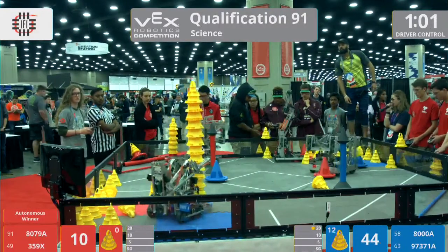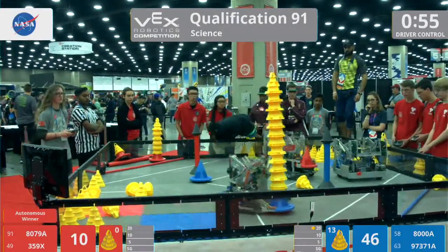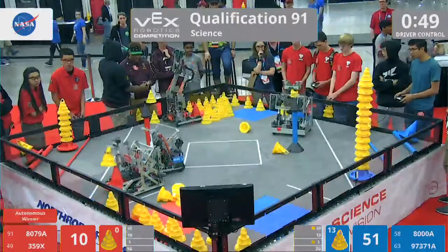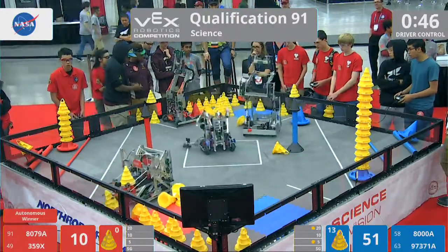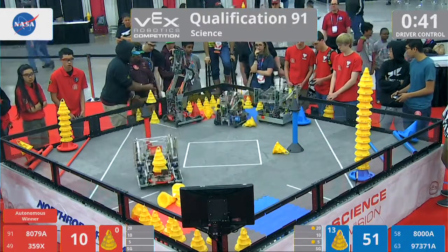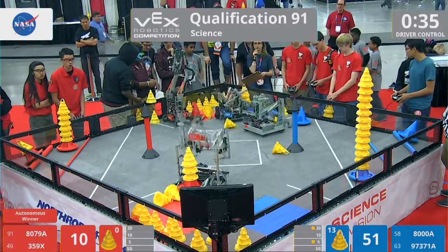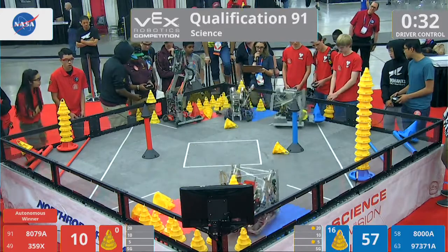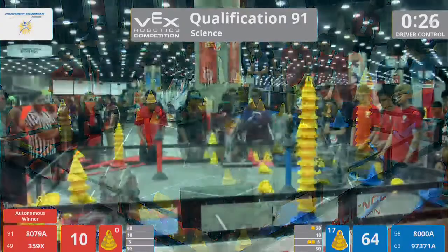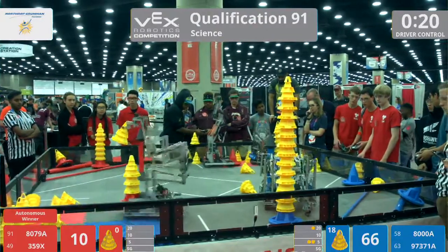Team 359X placing their mobile goal in that near middle zone. 8000A taking advantage of putting their mobile goal in that near zone. 879A still having some technical difficulties. We have 40 seconds left in the match. 97-37-1A has a cone stuck in their claw — hopefully it can get out. 359X tries placing a cone, but it falls off.